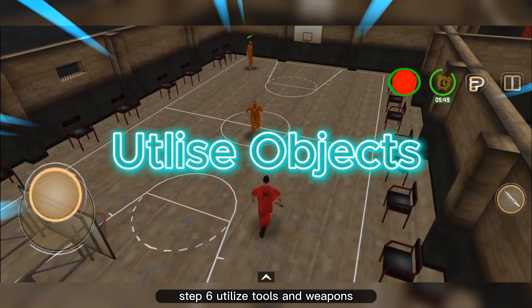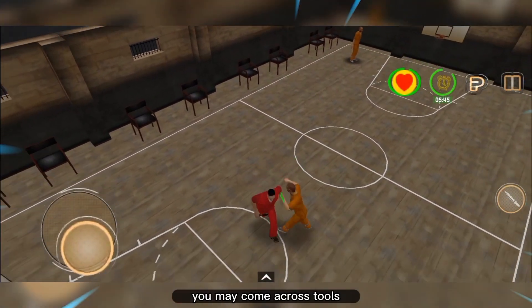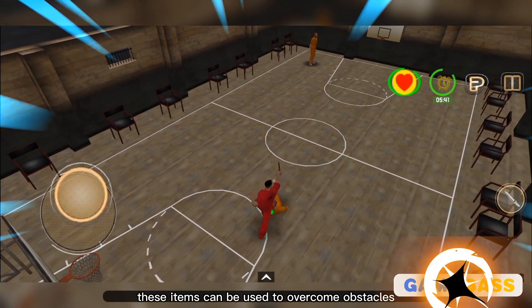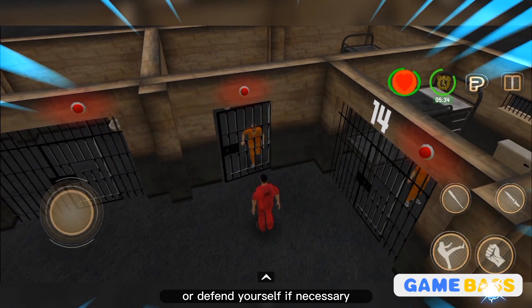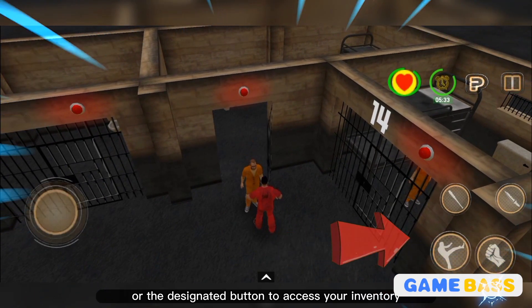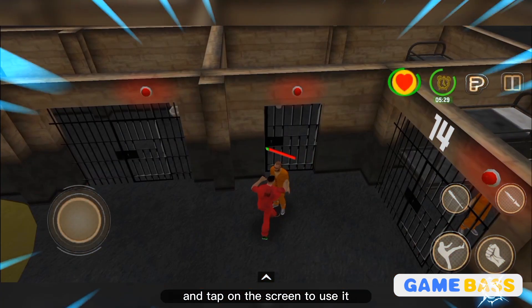Step 6: Utilize tools and weapons. As you explore the prison, you may come across tools or weapons that can assist you. These items can be used to overcome obstacles, disable security systems, or defend yourself if necessary. Tap on the inventory icon or the designated button to access your inventory, then select the desired item and tap on the screen to use it.